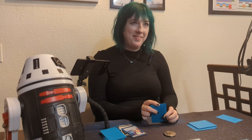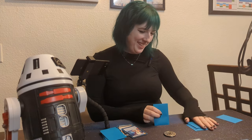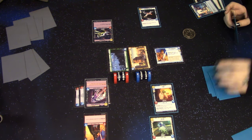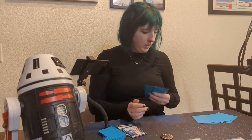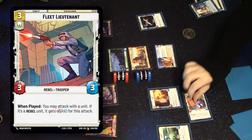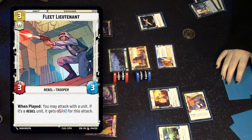You were sitting there going, 'oh good thing he didn't do that.' Yep. Now that you did that, I'm claiming initiative. I pass. I'm not going to resource anything right now. I'm going to use three to play my Fleet Lieutenant, which says when played I may attack with a unit — if it's a Rebel it gets plus two for this attack.